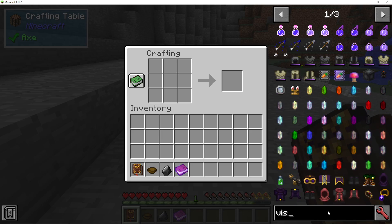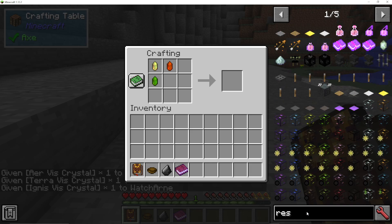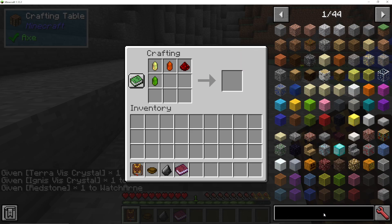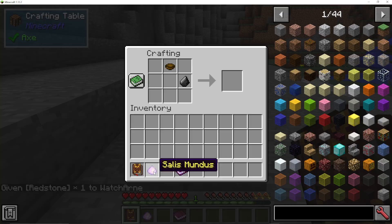We're going to get three different Vis Crystals. If you've been finding these in caves, these are the ones you're going to find — maybe Air, Terra, and Ignis, let's say. We're then going to get some Redstone, a Bowl, and some Flint as well. And that will make you Salus Mundus.